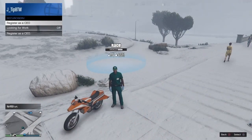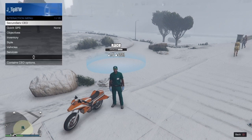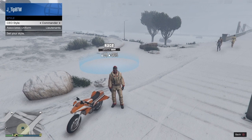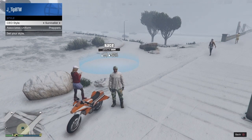Once you have done all that you need to register as a CEO and then go to management style and equip the Recon Leader if you're doing the black joggers.